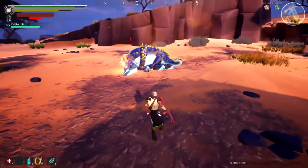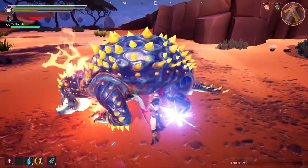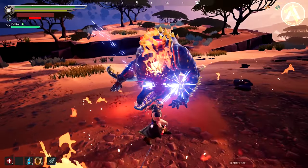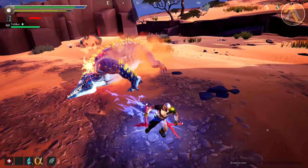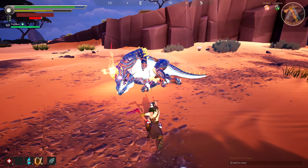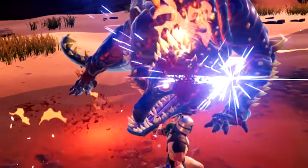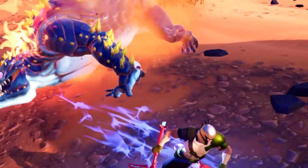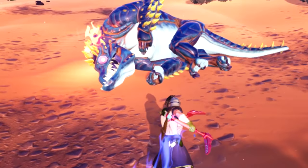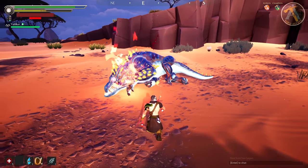Another attack consists of tackling you with his body. You can tell he's about to do this when he looks to one of his sides and gets momentum, sliding his shoulder across the ground. When you see the Nayzaga pull his hand out of the ground and he's about to launch forward, that's your moment to get out of the way or roll through it if you're using a weapon that rolls.